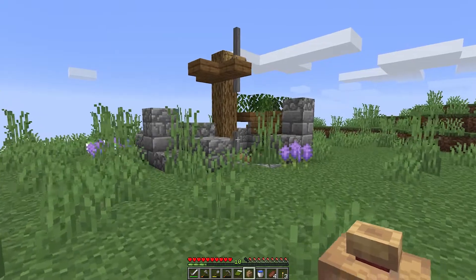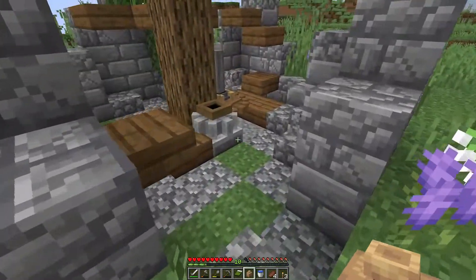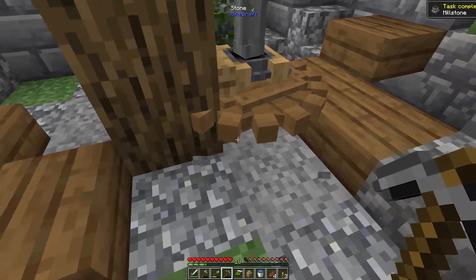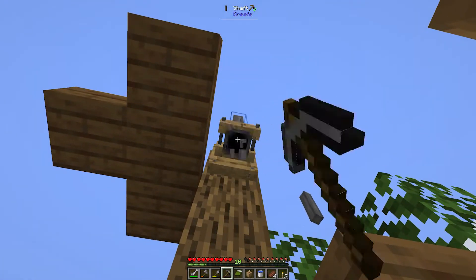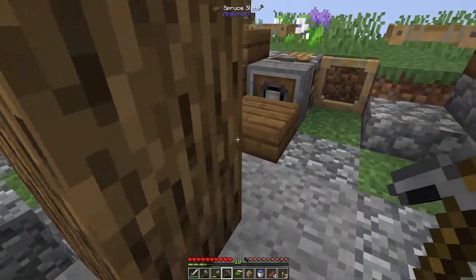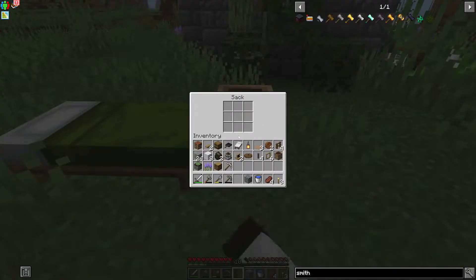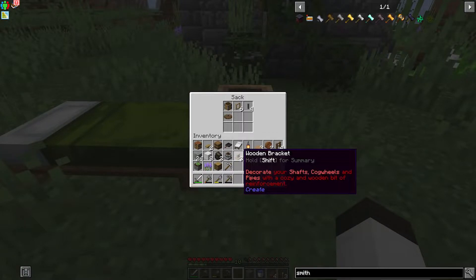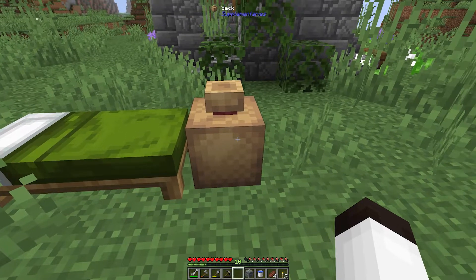This next structure looks to have been a windmill at one point. There's some broken stone in here - right here is broken stone that makes you fall through. There are some gears - look at this, a millstone! Of course we want that. There are shafts and gears here - this is pretty cool. I fell down, that's what happens with broken stone. I'm going to put everything Create-related in this sack - a radial chassis, sail frame, shaft, a large cog wheel, wooden bracket, millstone, and a windmill bearing. All nice Create components.